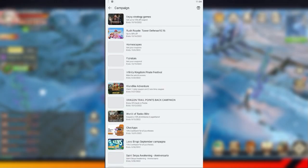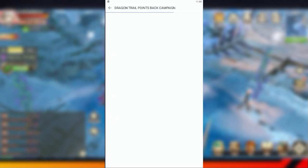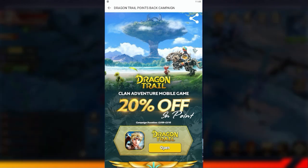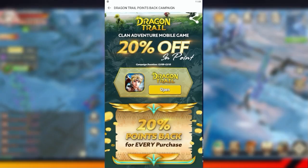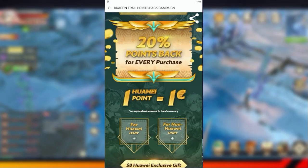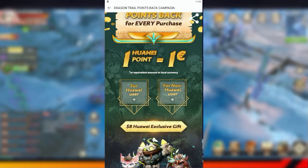Once you have installed the game from the App Gallery, you can go to campaign and search for Dragon Trail. The new Huawei campaign is valid until the 12th of October. For every purchase you make with Huawei you will get 20% refunded. For example, by spending 10 dollars you will get 2 dollars worth of points. Every point is worth 1 dollar for in-game currency, so you can buy stuff with these points.